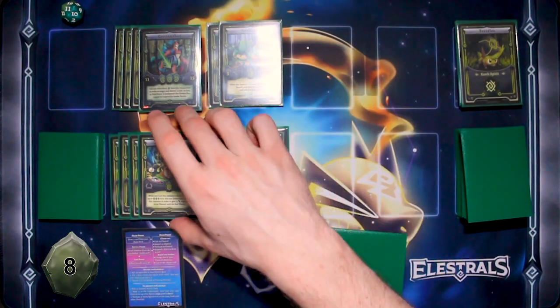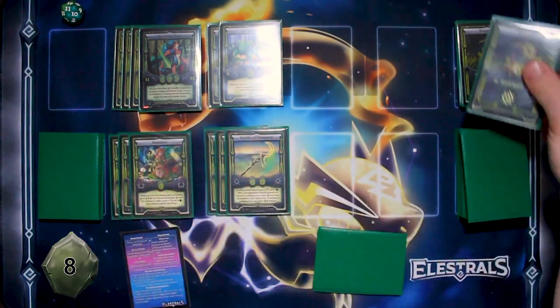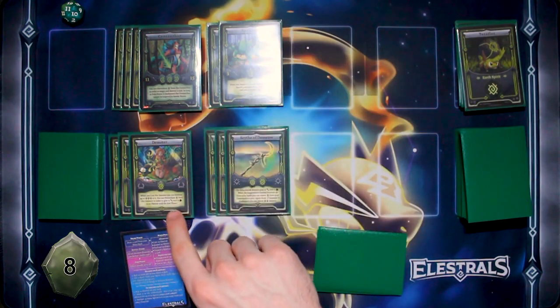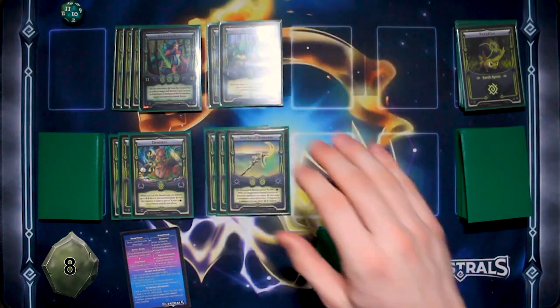I'm going to discard one from Demeter. Just end me already. My Sprouter has plus three attack plus two, so that gives it eight attack to destroy your Volcarious.